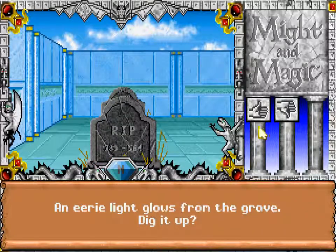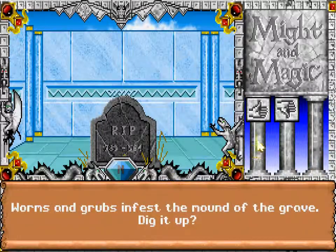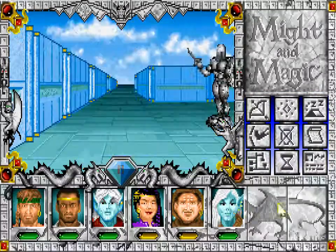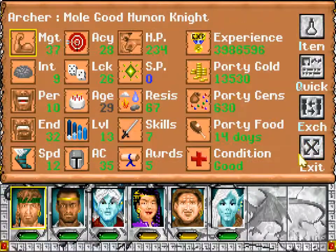An eerie light glows from the grave — dig it up. Nothing. Worms and grubs infest the mound of the grave — dig it up. Nothing. So there's nothing but jewelry, something we can sell.